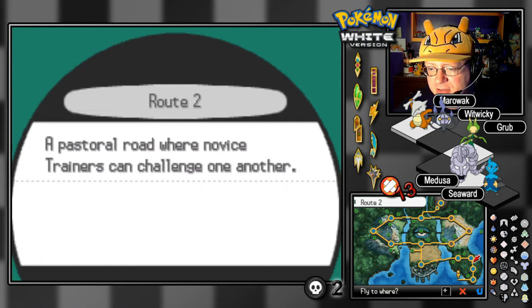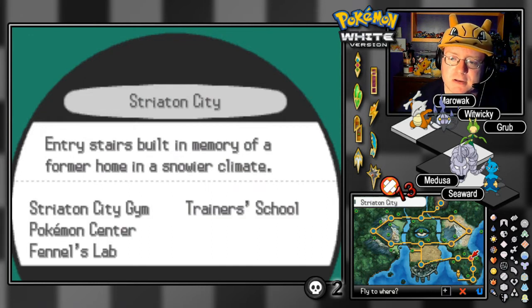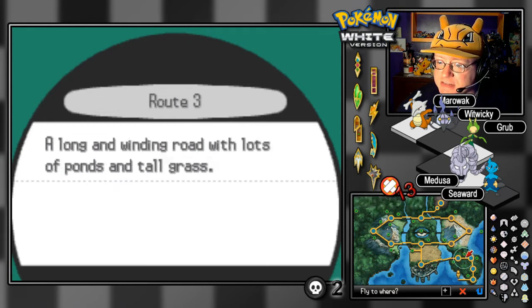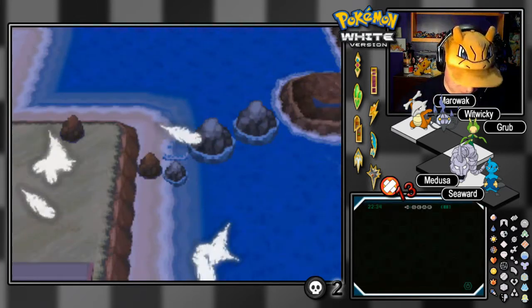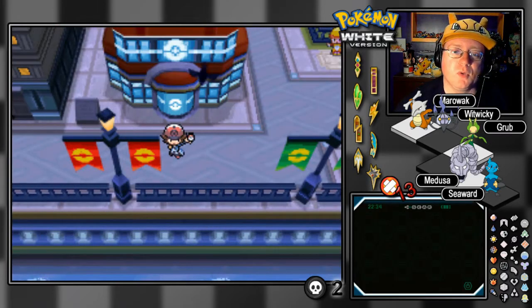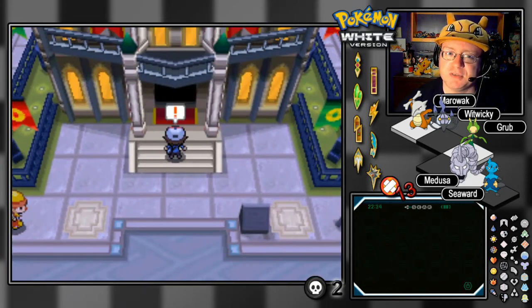I think we checked out pretty much everything. I seem to think we did Route 2 with Strength when we were looking for Thundurus. There might be a cave on Route 3. But before we do any of that, I'm going to head to Nimbasa City — I want to check something that came to mind. It might be kind of useful. We're going somewhere we haven't been before: it's called the Battle Subway.